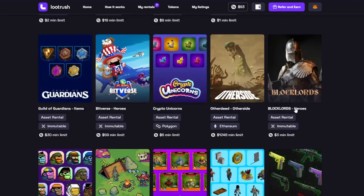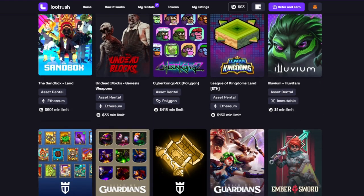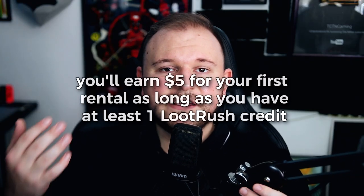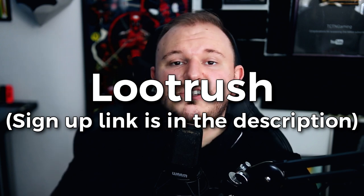That's for Gods Unchained, but they have a lot more games to offer on their platform. You can rent NFTs to give you access to certain games, or rent NFTs in order to earn in certain games. Like Axie Infinity — you get renting credits just for signing up. There's so much to show for this amazing platform. It is called LootRush.